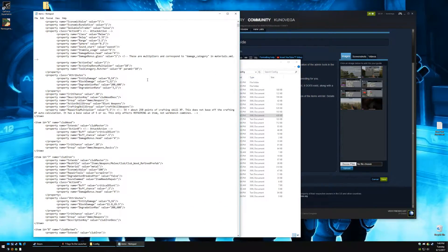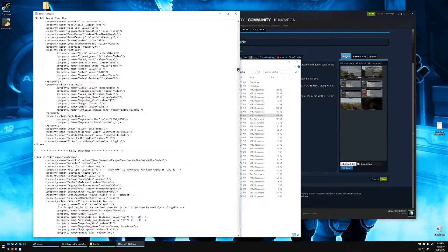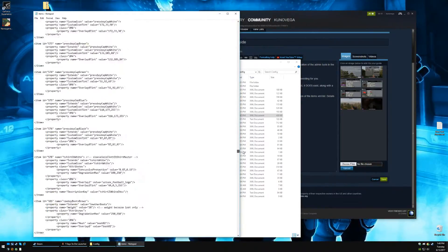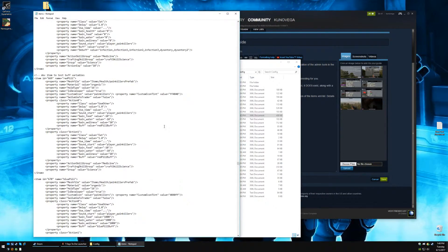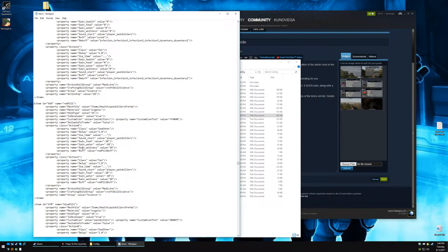We want to scroll down to — from memory it was 669. Let's see, down and down and down and down and down. 669, yep, right here. You see a comment: this is a dev item to test buff variable. So you're going to just take that whole thing out.